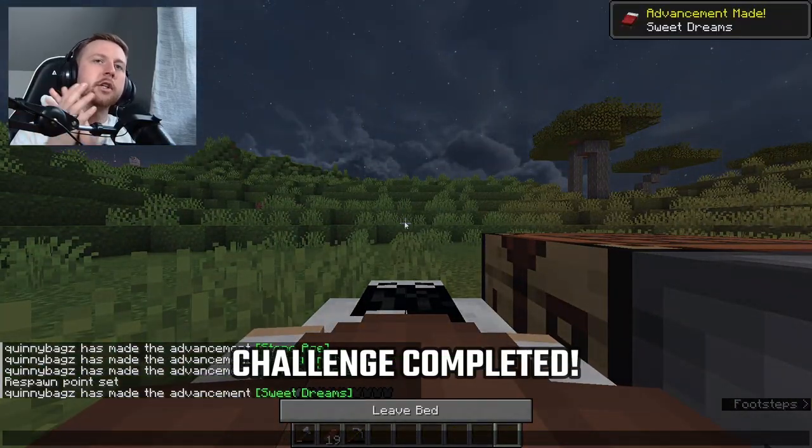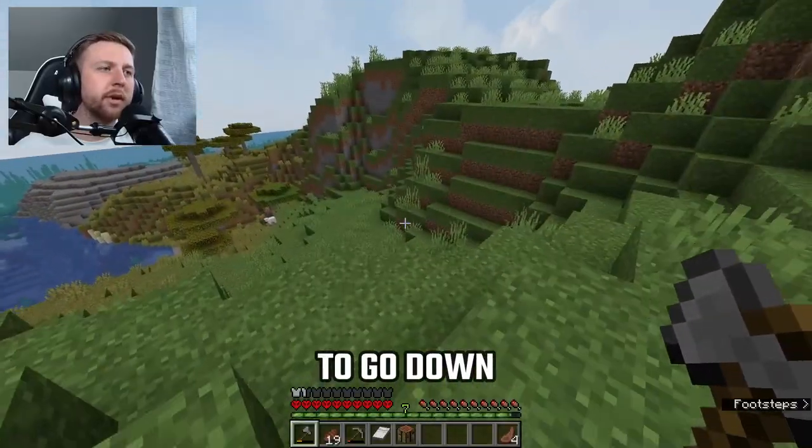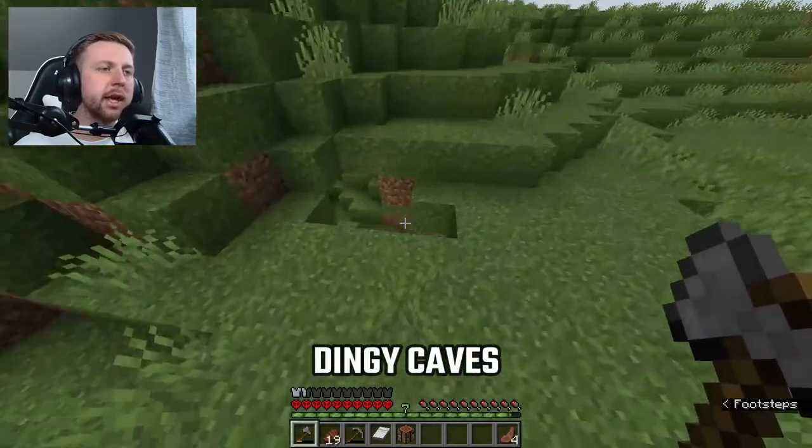Grab a little bit of wood, a little bit of wool, and boom — we place it down and there we go: challenge one completed! Our next objective requires us to go down into the caves and collect some iron.